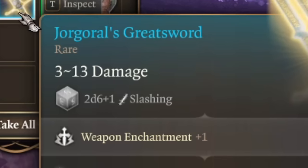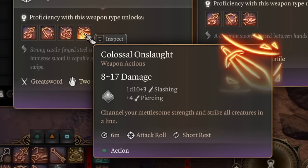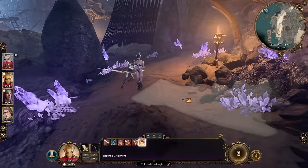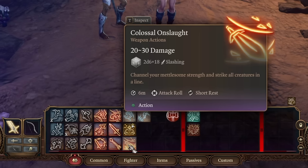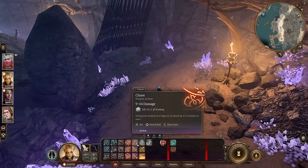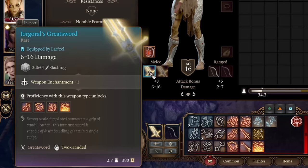The Jorgoral Greatsword looks pretty basic — 2d6 plus your strength — but there's a reason it's on the list. Every weapon has not only base stats but also additional attacks. It gives you the awesome Colossal Onslaught attack, dealing 1d10 plus your strength plus additional piercing damage. Coolest part: it hits not one target but multiple targets in a really big line. This attack stacks with Great Weapon Master all-in, so even in early levels you can do almost 30 damage to a lot of targets while having at least plus 18 flat damage to all of them. The range is incredible. Additionally this sword has Cleave action, and by using your Action Surge you can do incredible damage in one turn.